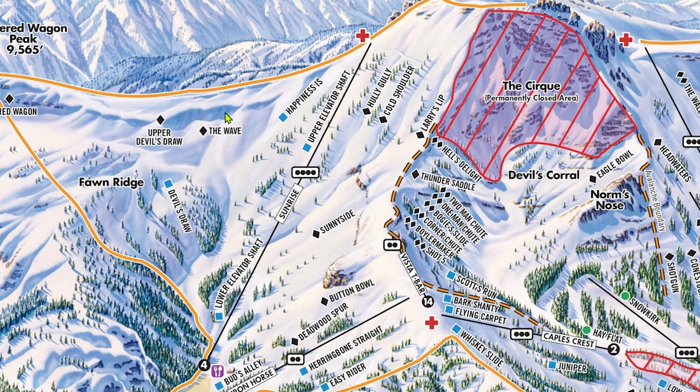The Wave is a legendary run at Kirkwood whose cornice is shaped like a wave due to high wind gusts. This is a great first cornice to attempt since past the drop-in, the bowl isn't that steep and is very low consequence, hence why it's rated single black. You can also customize your drop-in to match your ability level, as the size of the cornice varies tremendously throughout the bowl. Kirkwood is a genuinely great mountain to work your way up to extreme terrain. Look out for avalanche debris at the bottom of the bowl as you filter back onto Happiness Is.